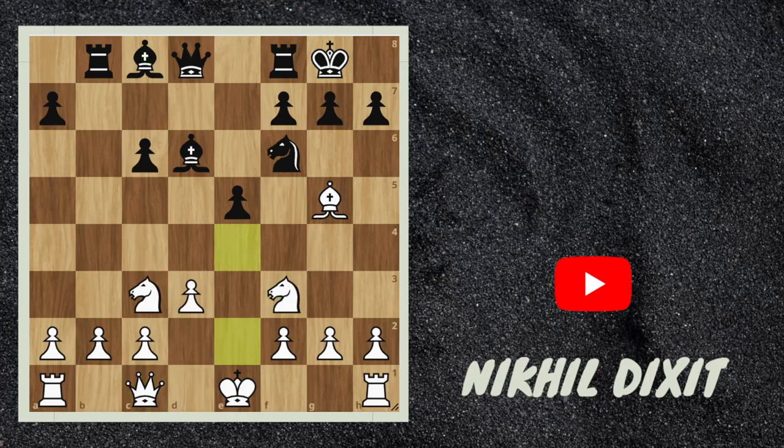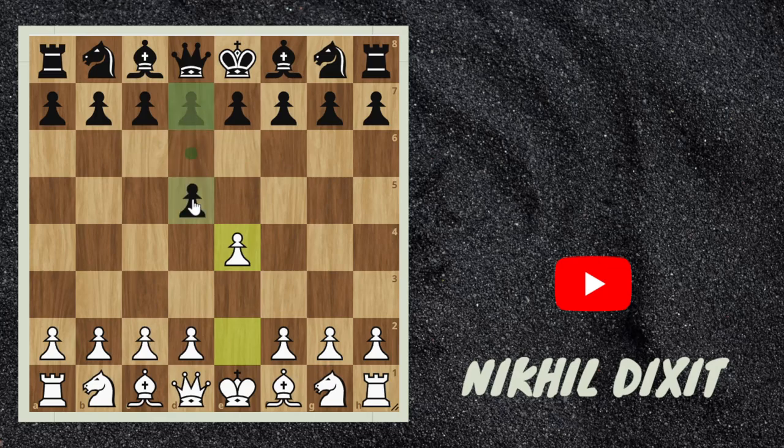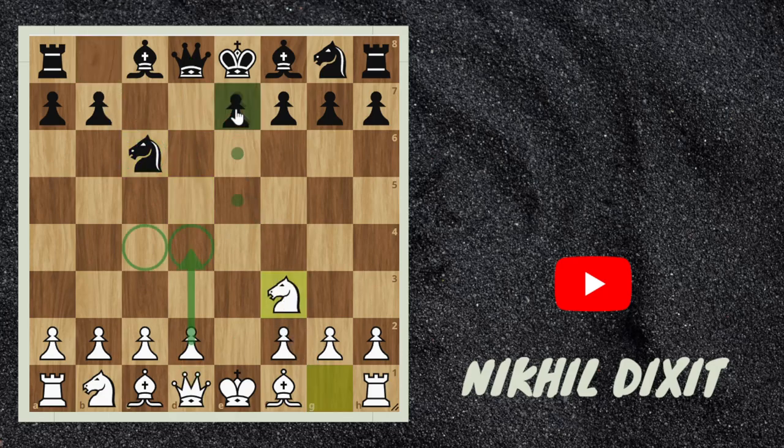So what have we learned? The simple logic is this line is not good for black if white knows how to play, and the very important move here is not to play d3 but to play knight c3. Hope you enjoyed this video. If you enjoyed, please do like, subscribe, and comment. Thanks a lot.